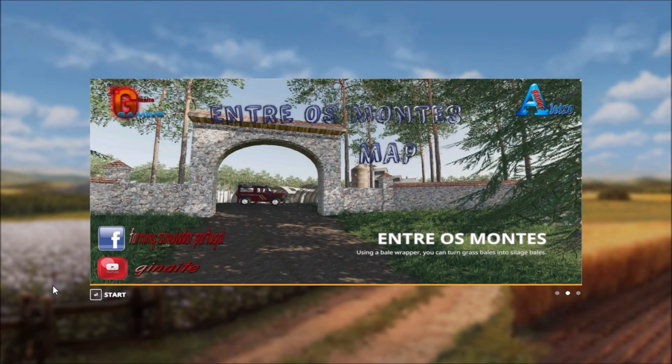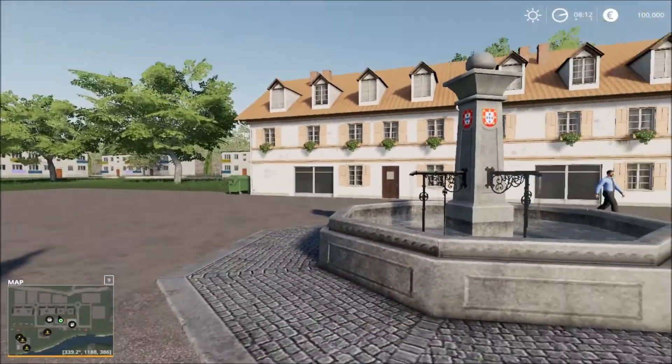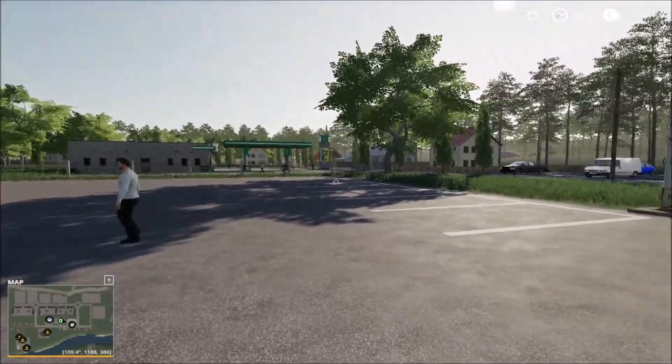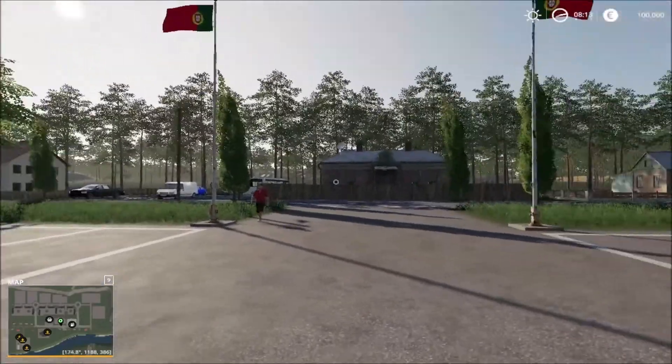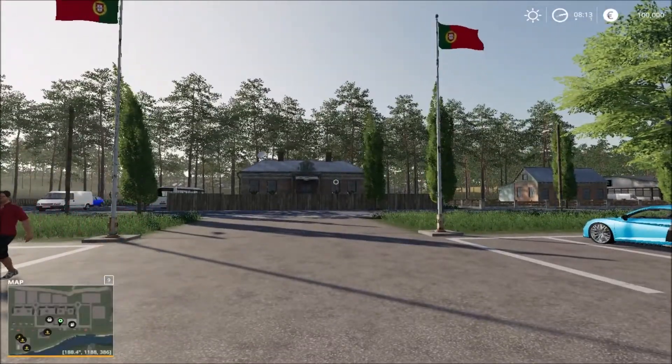Welcome back to another map showcase. Today I'm going to showcase a Portuguese map — the name of the map is on screen here. So let's head in and take a look. We start off at the main city center here, and that's how the map area looks, with trees and all.